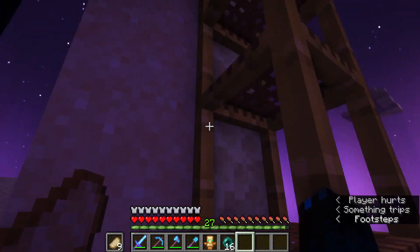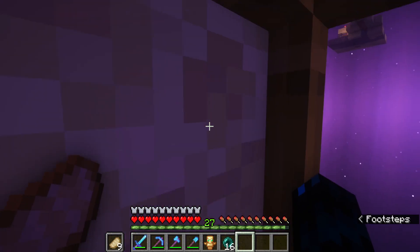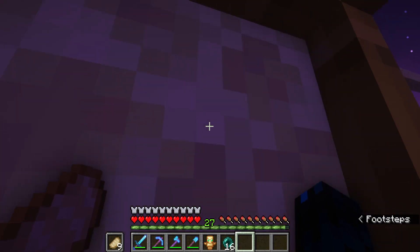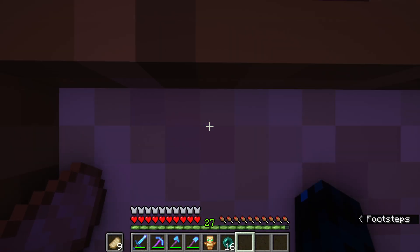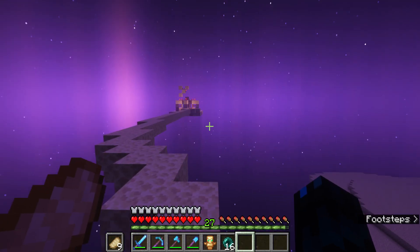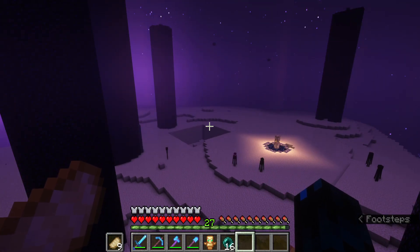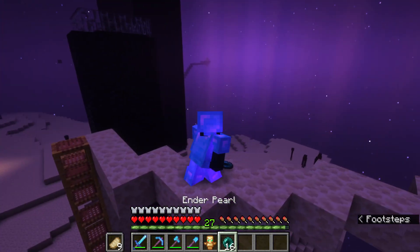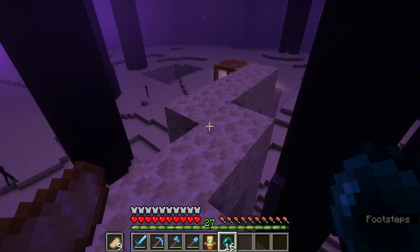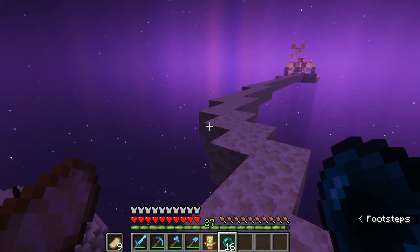This path is so confusing — I think I'll just ender pearl it, and it worked. Let's head up here. I don't actually know where an end gateway is — I'm guessing there's one up here. And I think there's one of those villager trading duplicators up here too; I don't know if going through it is going to break anything.